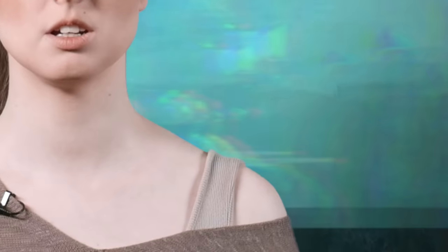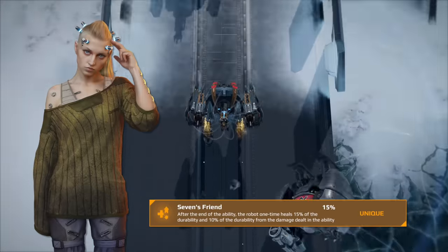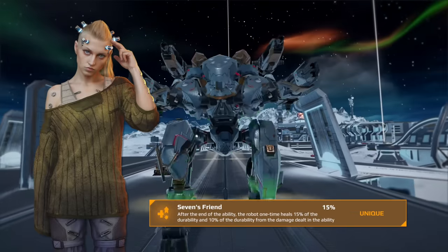Seven is a mystery. Scientists are sure she has unique abilities — supernatural abilities, perhaps. After years of pain in confinement, she became the pain herself. Seven is the new pilot for Rocha Kochi. Her special skill restores some of the robot's durability every time the ability is used.